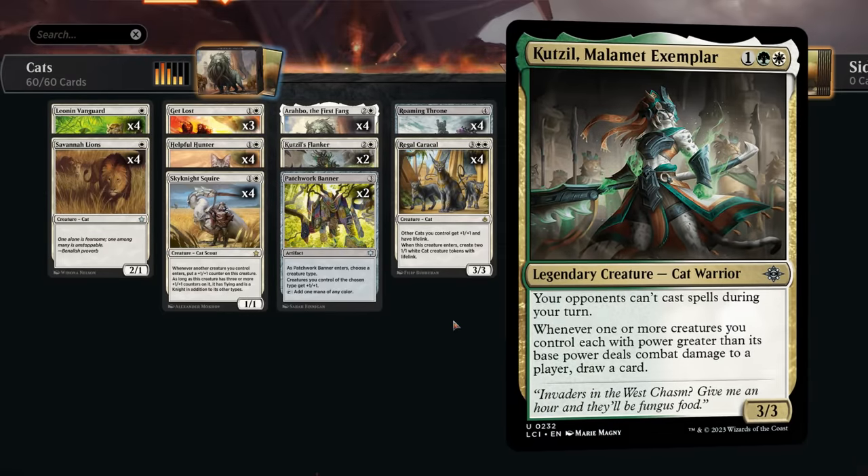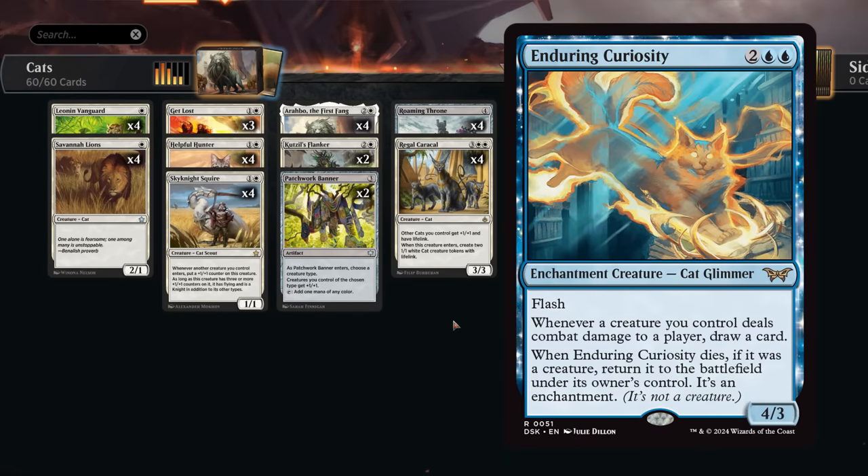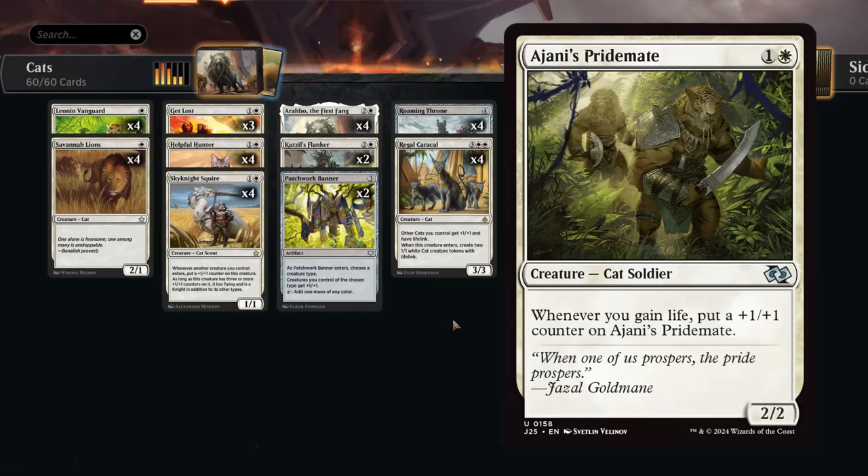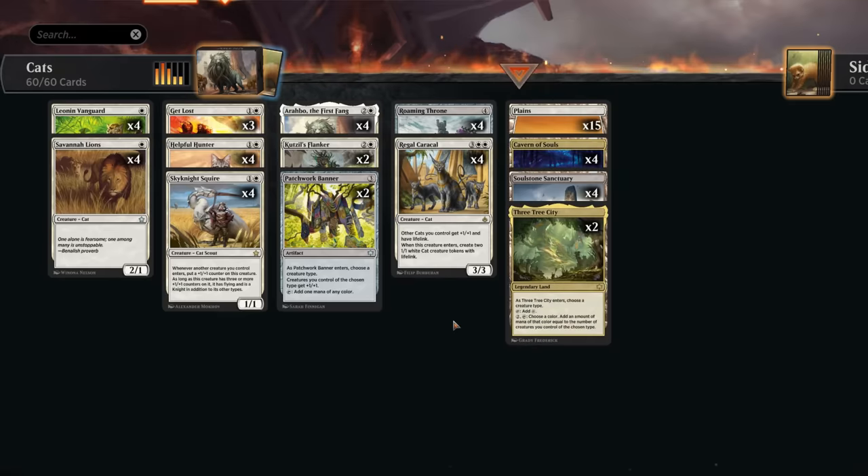You could also try going for some more life gain synergies and make room for Janis Pride Mate. Right now I don't think it's quite worth it — we've got enough going on with Roaming Throne and Caracal at the top end — but it's certainly worth thinking about. So that's our deck; let's jump into some games and see how it does.